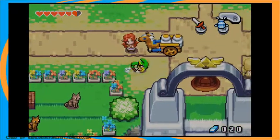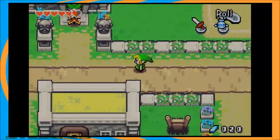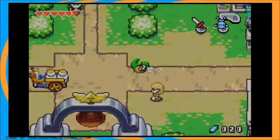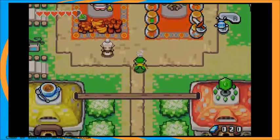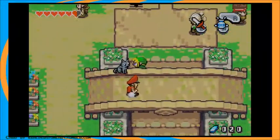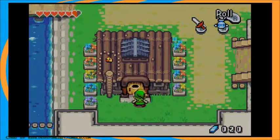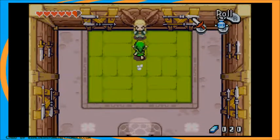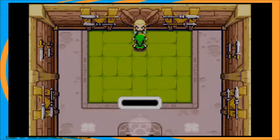I wonder if we can fuse with Malon. We cannot. But thankfully I remembered something else we can do — we should head to the Swift Blade School of Swordsmanship. Right here. It's really anticlimactic. A new sword! Fantastic! And you seem to have acquired new skills with it. Yes, I am ready to train you again, young swordsman.